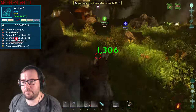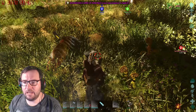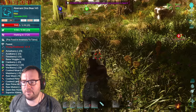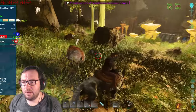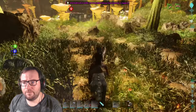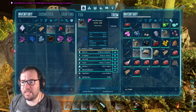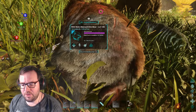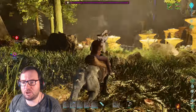Oh no — I think it hit the dire bear. It might have lost taming effectiveness. We could tame the baby — I think it had two babies. This one's mutated and this one's a female. Why did that yi ling have to shoot it? Let's see what the taming effectiveness is — how bad is it? 95% — actually that's not too bad, not too bad at all.